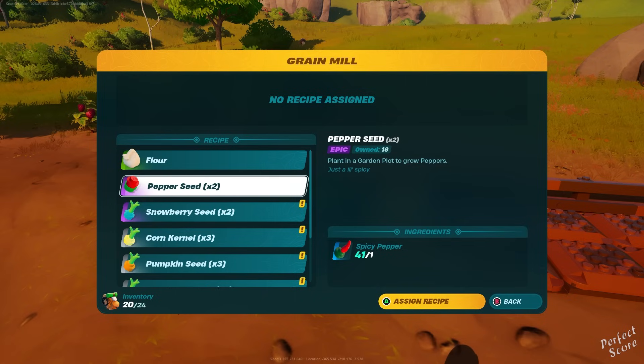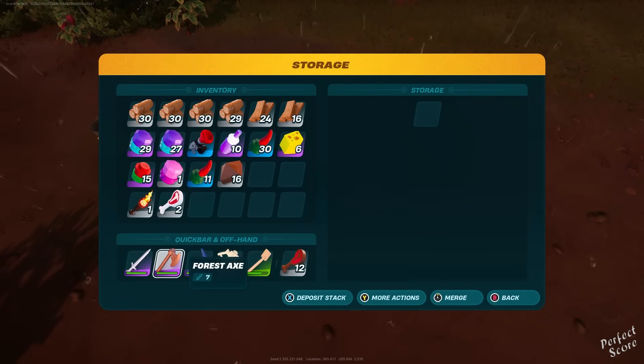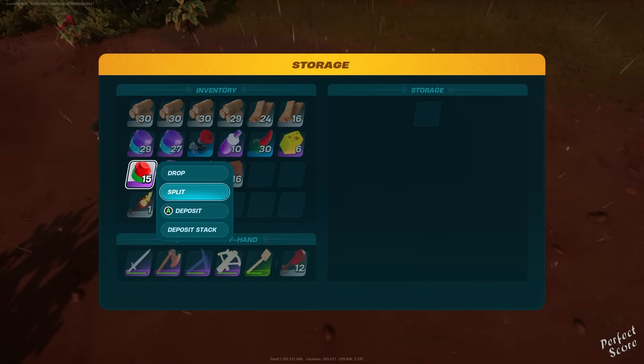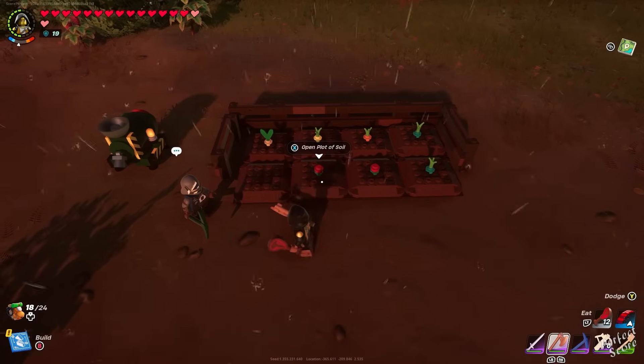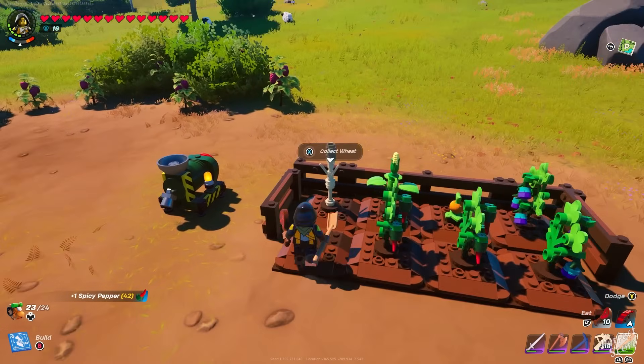When you're exploring the map or looting caves, there's also a very high chance to find seeds in chests. Give every single garden plot at least one seed, and then wait until about a day has passed in order to collect your rewards. Basically, the idea behind this is to turn one single seed into a lot of the product that you want.